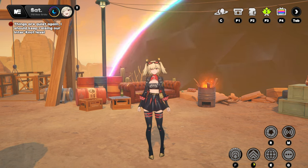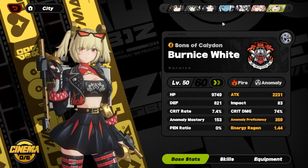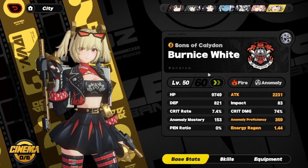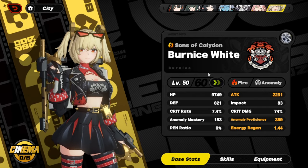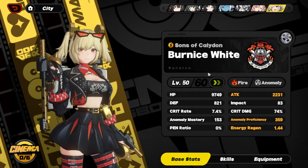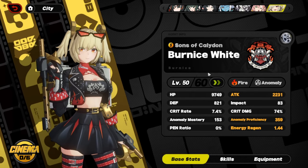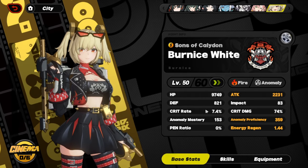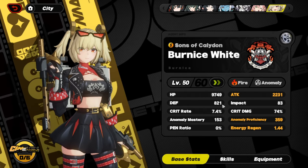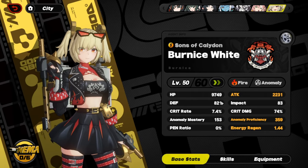Either way, I'm just here to showcase the agent, and for this agent showcase it's going to be Bernice White. Without further ado, let's just cut to it. This is the Bernice showcase, and starting off I'm going to be showcasing her build. Here is my Bernice build. You probably already noticed something — she's not at level 60, but I am planning to level her up. As always for my showcase videos, as long as they're level 50 with minimally built talents and core, they're basically viable, as long as they have their discs fully built.